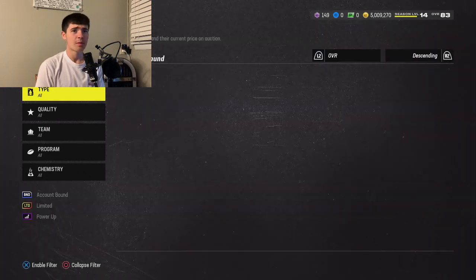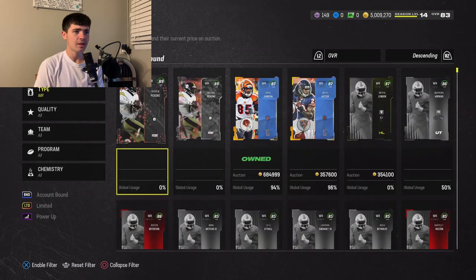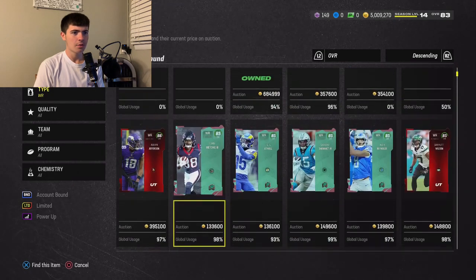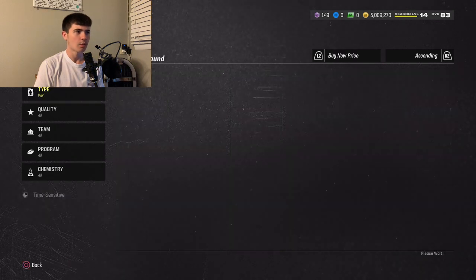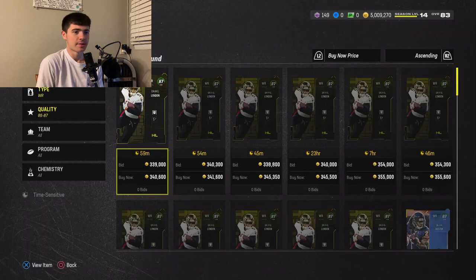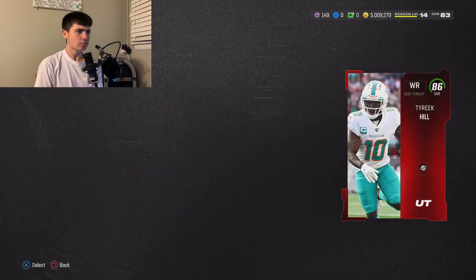Number 9, we're transitioning over to receiver, and we're going with a base elite. We're talking Tyree Hill — I can't find him in the catalog, which is another bug by EA. Tyree Hill not being in the catalog since day one is frustrating, but we'll search him on the auction block.